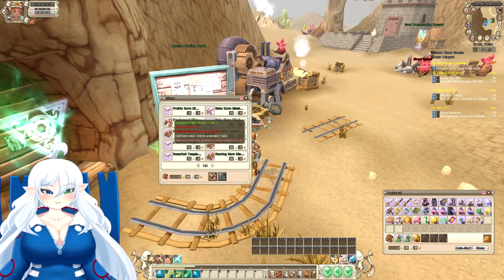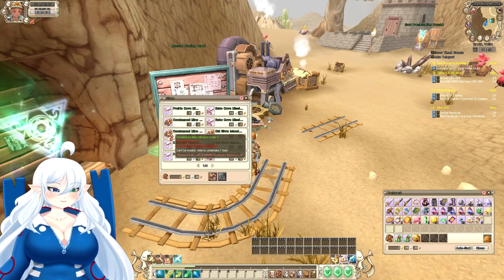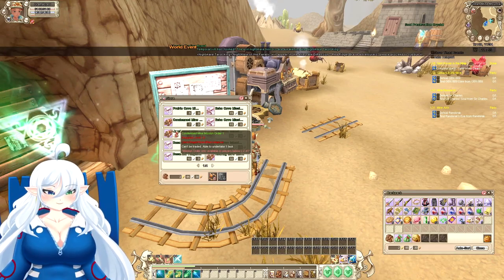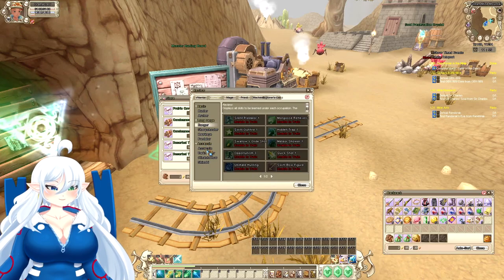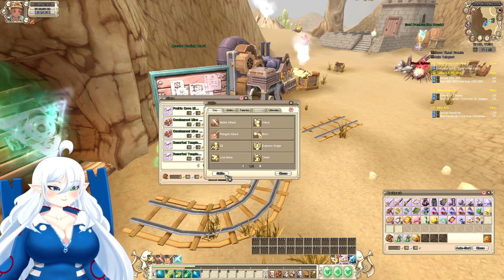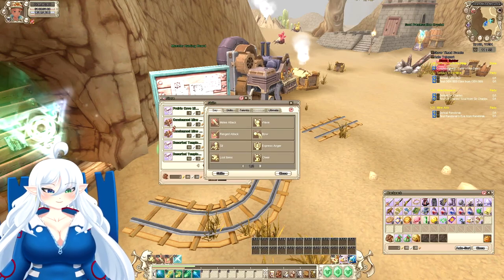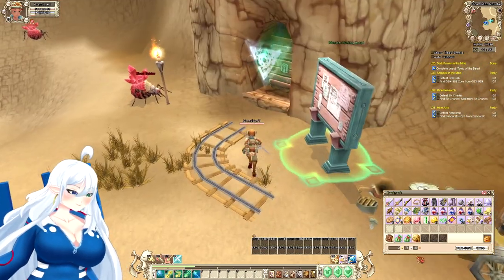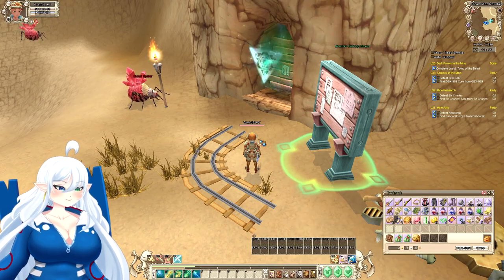Your quests will now be separated into classes, so make sure you choose the class you are on if you're level 28 like me. Go to your skills, go to your class, and it will tell you which one you are. If you're going for Assassin it's Assassin, if you're going for Ranger it's Ranger. Mine is Ranger. Remember we're going to level up pretty fast, and this card just gave us some XP charms.